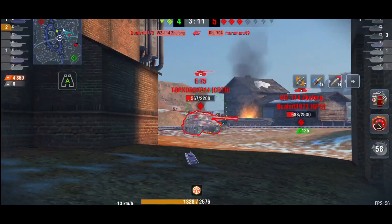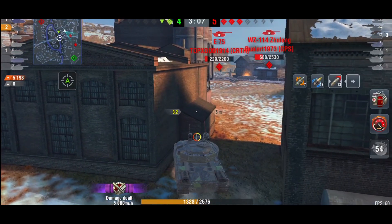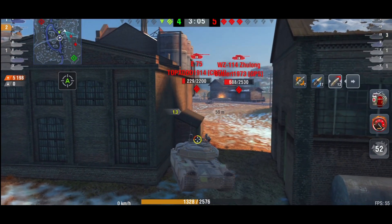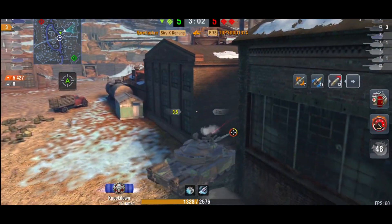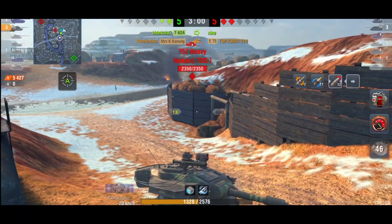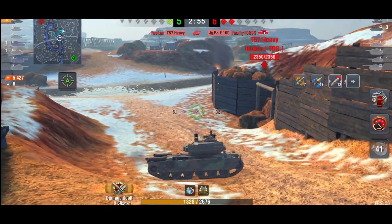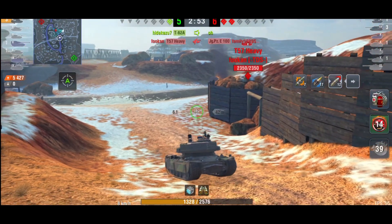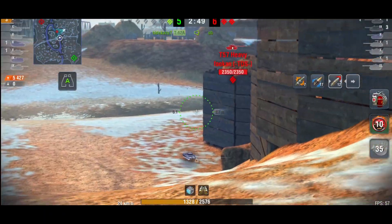That's 4800 damage and it's now a three-versus-two. He needs to take out this E75 very quickly, and you can see him trying to angle — he's definitely going to need a bounce or two. Here is the T57 Heavy, who is at full hit points right now. I would be leaving this T57, because he's all on his own against two tanks.